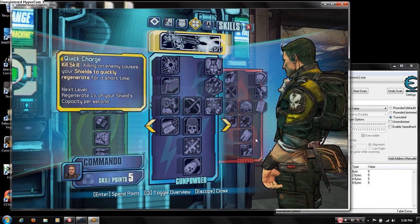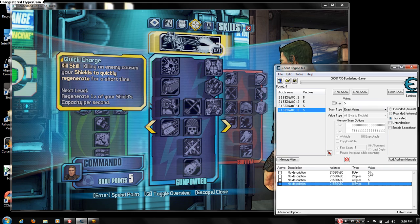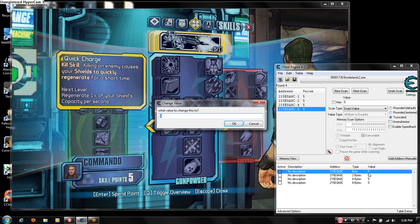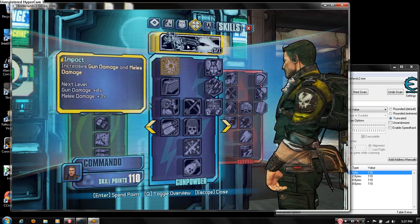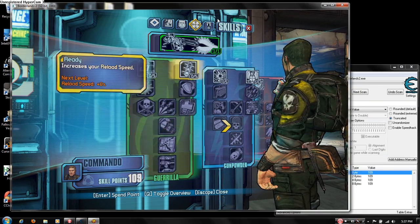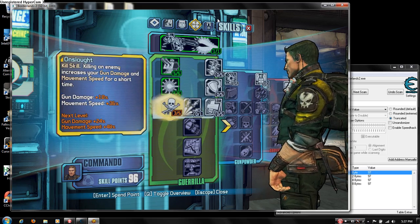There's a number of results — I'll just do 100, give myself 110, something like that. Go to value, type in the number you want, and they all changed. So now I have 110 skill points.